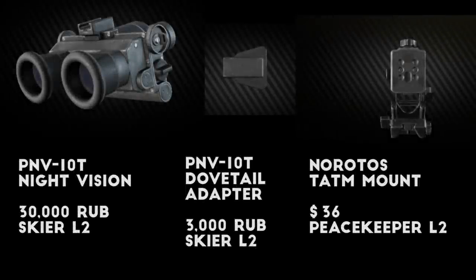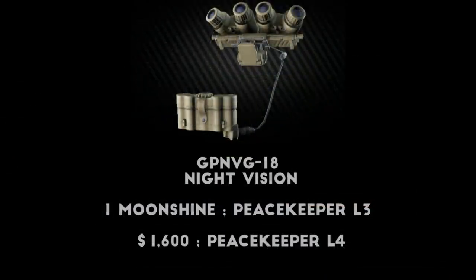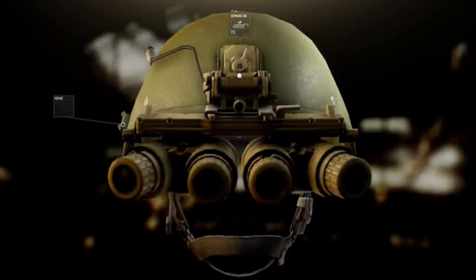You'll need the PNV-10T dovetail adapter as well as the Neurotos titanium mount, and then you can clip these goggles onto the 6B47 helmet or the MICH series helmet, as well as the more expensive NVG-compatible helmets like the Fast, Airframe, and Exfil. If you've got the moonshine still up and running though, I really like buying or trading one bottle of moonshine for a pair of the GP NVG panoramic goggles, which have much better clarity, lighting, and field of view. It's a pricey addition to your loadout, but if you've got some spare moonshine, these things are awesome.